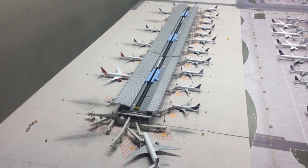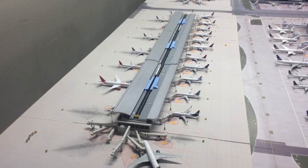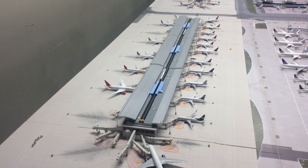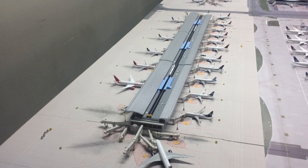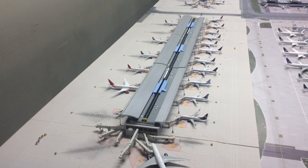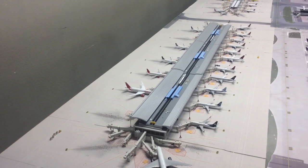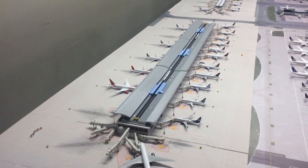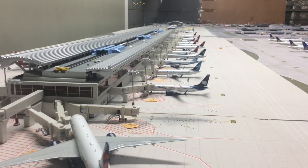Next we have Terminals 2 and 3 together, which serve Delta Airlines and other carriers like Aeromexico, WestJet, Interjet, Copa, and Avianca. Right now it has 21 gates — correct me if I'm wrong, but that's what I counted. I wasn't able to break this terminal separately, so I just put them together, and it works fine especially since Delta operates out of both of them.